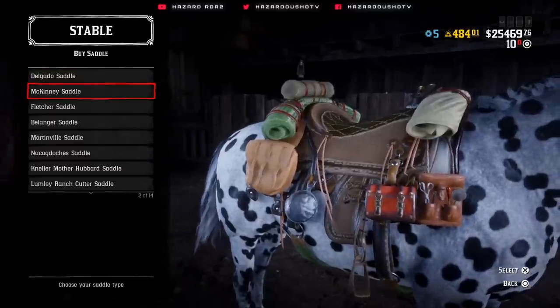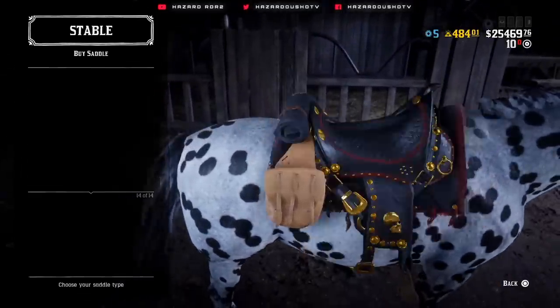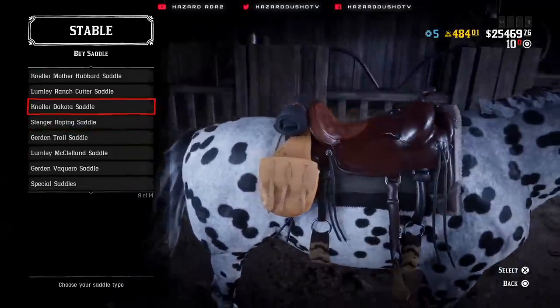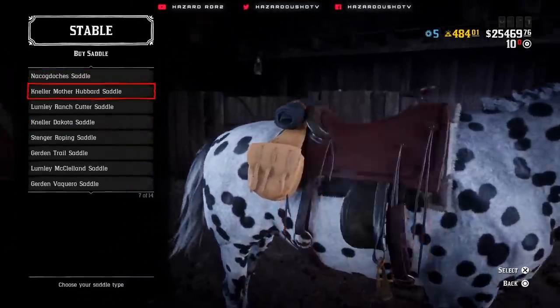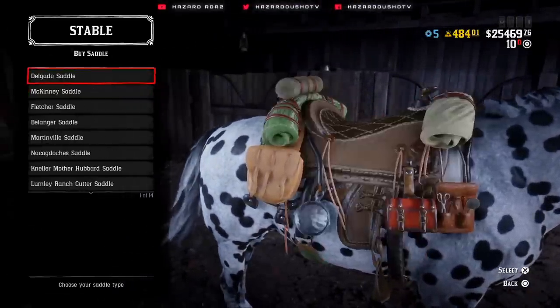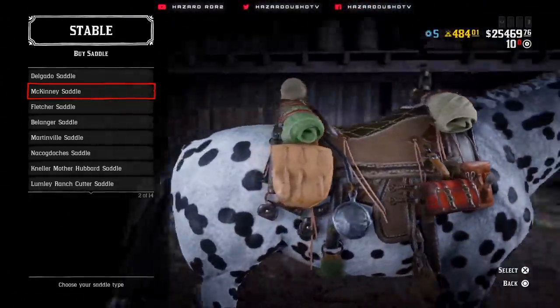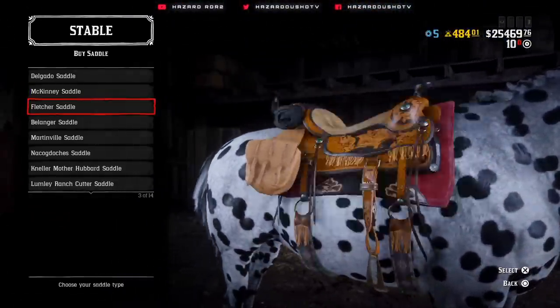This is the McKinney saddle right here like I was showing off to you guys. It's more specifically similar to... I don't even know what it would look like in this game. I guess it wouldn't really be any of these — maybe the Neller Mother Hubbard saddle, perhaps. It's got so much gear and equipment on it, you almost can't even tell what the normal saddle variant would be.